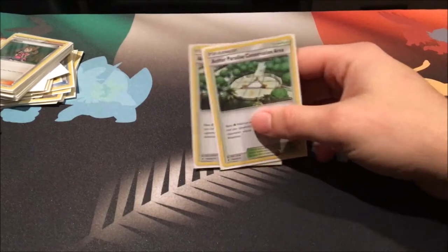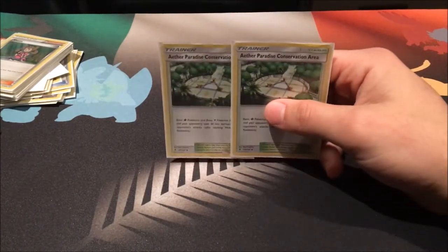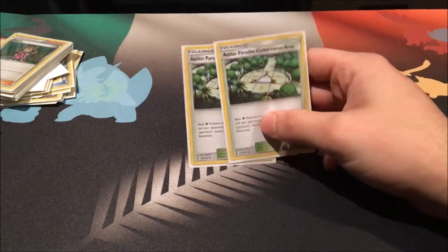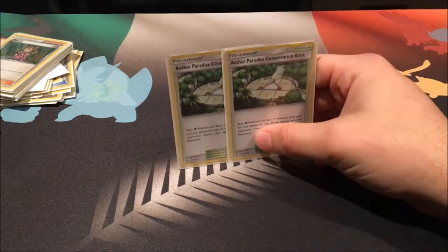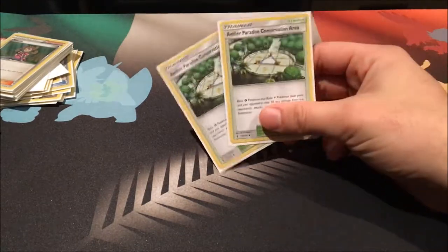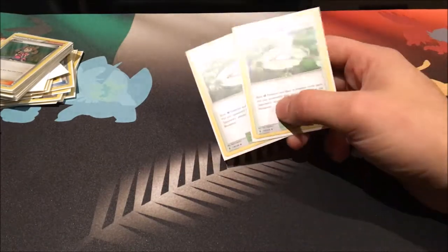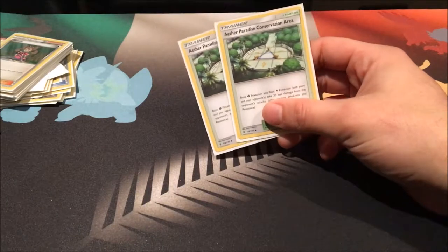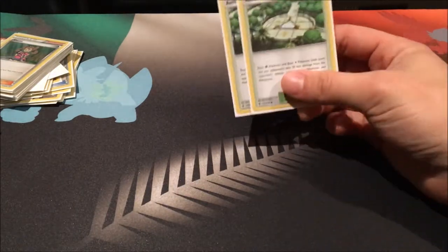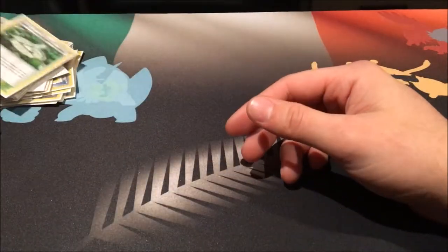We also run two copies of Aether Paradise Conservation Area. I would run four but Carbink is a real big competitor against this deck, and Decidueye is popular too — so I'm not going to play Aether Paradise against Decidueye. I don't really like stadium cards but I understand they're useful; I run two but feel free to run four if you want.